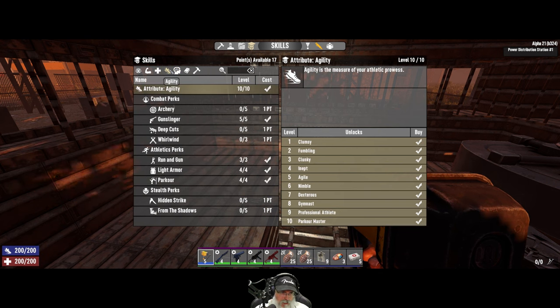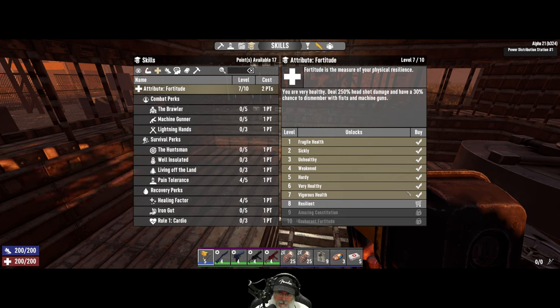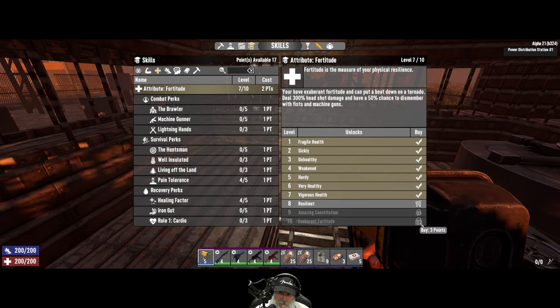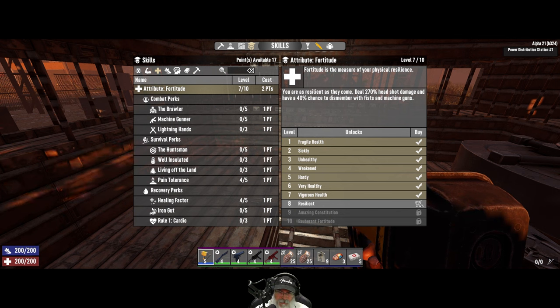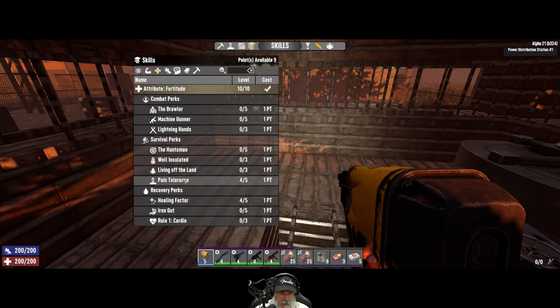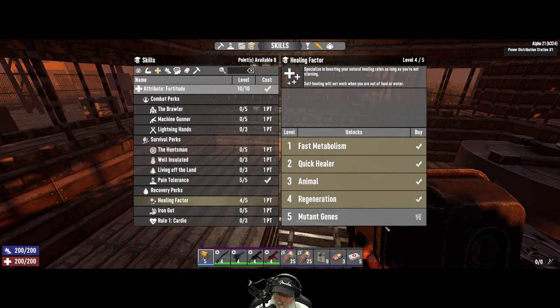Let's go to intellect and get it up to seven so we can get physician up to three. We don't want to go beyond three because amputator and euthanizer only apply to stun baton use. So surgeon is going to give us the best healing from bandages and that sort of thing. We don't really need anything else in the intellect tree for horde night. Let's max out fortitude so we can max out pain tolerance and healing factor.